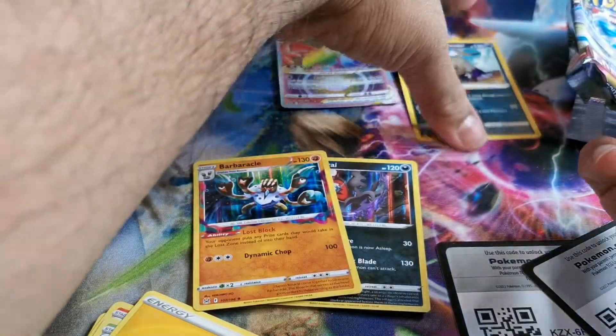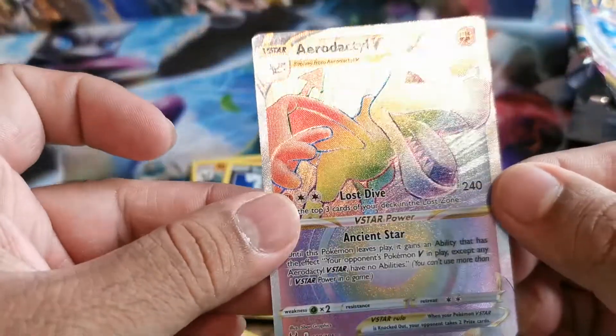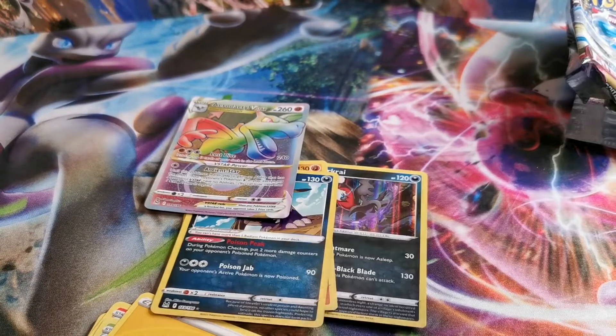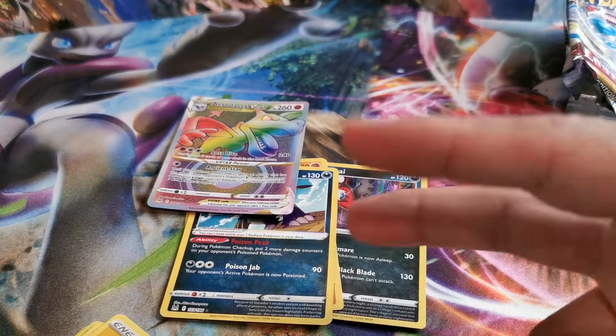All right, so we technically got four hits — it's a very cool card. Even a rainbow rare — the Aerodactyl V Star. If you guys liked the video, please do leave a like, and if you're not subscribed please do subscribe to the channel. This has been your boy MZ signing off — good one, peace.